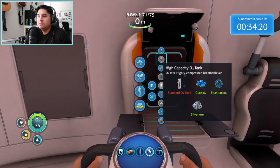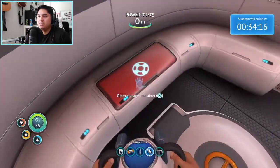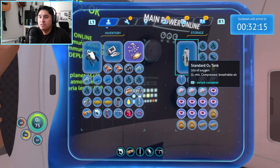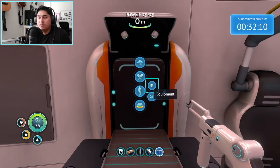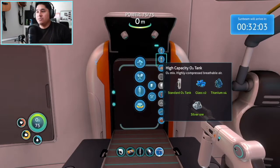Okay, cool I got it. Glass — alright here we go, glass, boom! Now the only thing I need is the O2 tank which I already made earlier. So this ended up actually being useful — storage unit, there we go. And let's go — high capacity O2 tank!